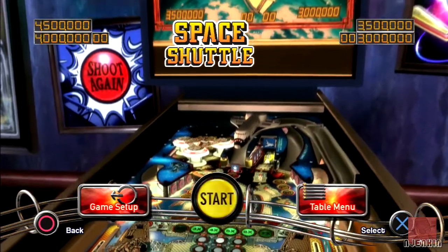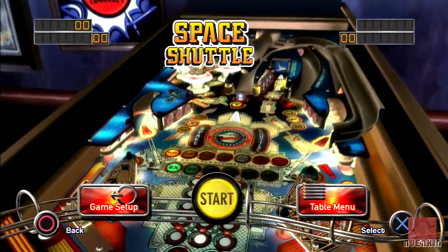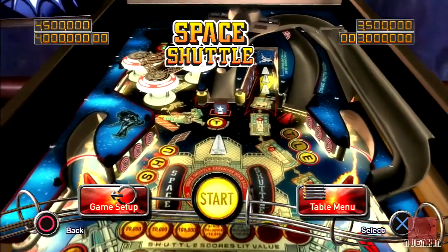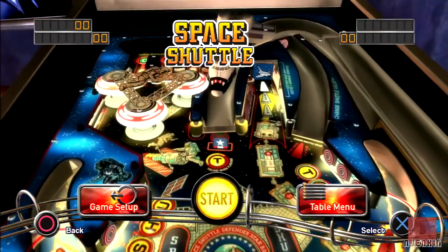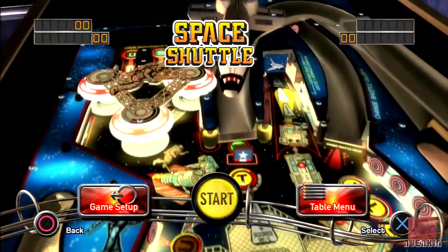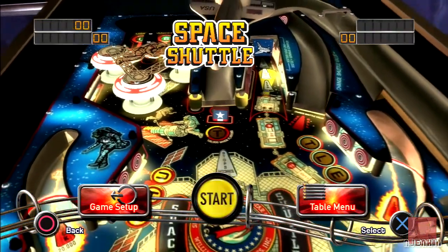Also coming along with White Water in this downloadable table pack. This original table came out in 1984 by Williams and had a production run of 7,000 units. Looking at the play field, Space Shuttle is in the middle and there are some pop bumpers up the top left.